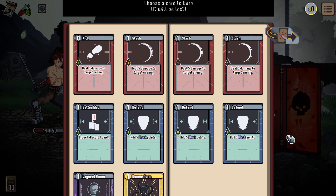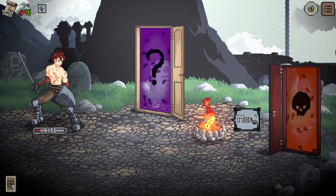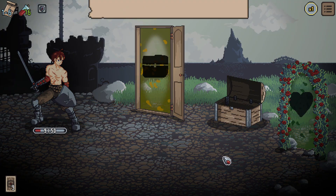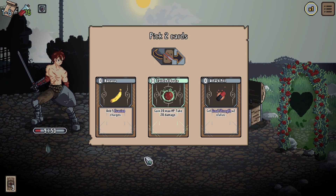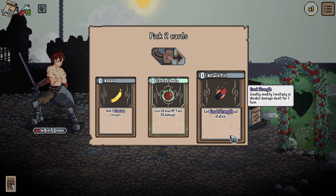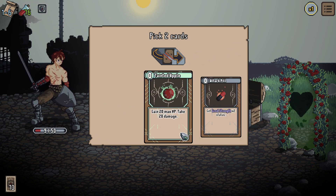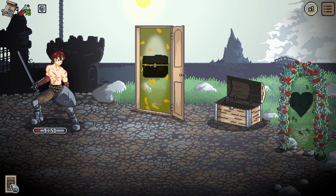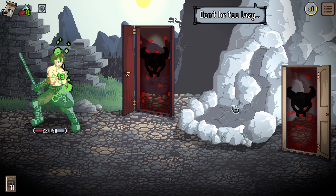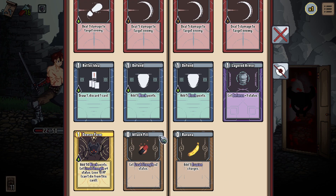Choose a card to burn — it will be lost. Better Ideas is probably my worst card right now, but if upgraded it would be very good. We take 9 damage from being greedy. I think I'm going to lose this run, but it's just for test purposes. Let's open the chest — pick two cards. Options are: evasion charges (evade one attack, banana), tainted apple (gain 20 max HP, take 20 damage), and attack pillar (great strength times 2 status). I want the banana for evasion — and maybe the attack pillar since I'm not sure if tainted apple raises current HP. There's a healing symbol I probably need to drink too, but it wasn't much.